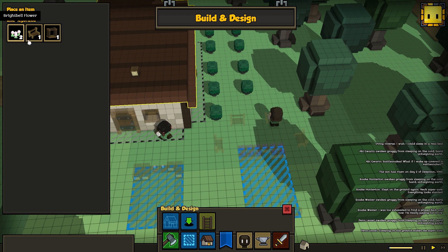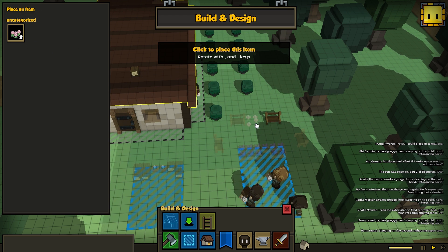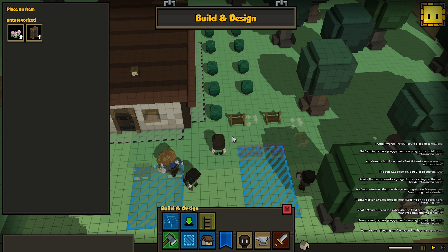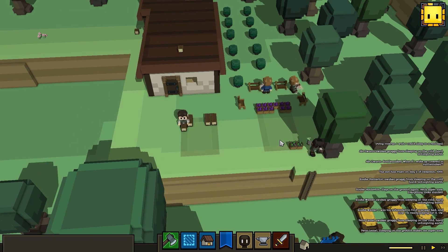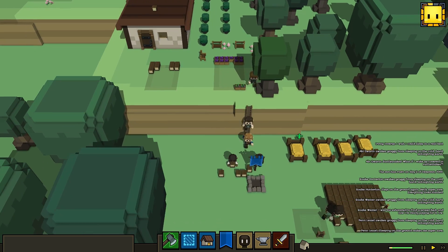We also collected some flowers — you remember those flower pots — so we can put those flowers out here too. That is completely decorative, but we're moving toward making a nice little park here. They put the door in — now the door's in. When they get hungry, they will totally have a place to sit and eat, or at least four people will.